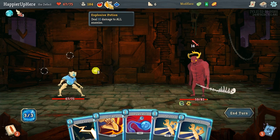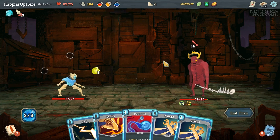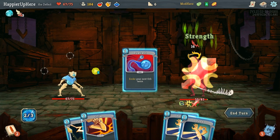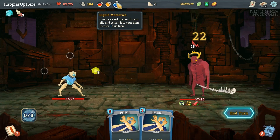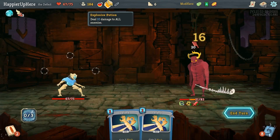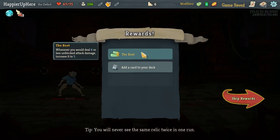Let's try to perfect it. I'll do Dual Cast, Zap, then Strike, and get back the Dual Cast — that'll let me save on a potion. I can throw the Fire Push and hang onto the Explosive Potion for later. Perfected this elite! We got the Boot relic — one of you deal four less unblocked attack damage, increased to five.